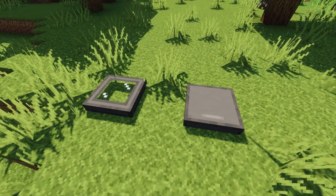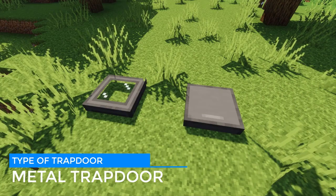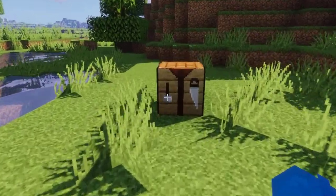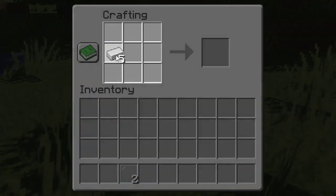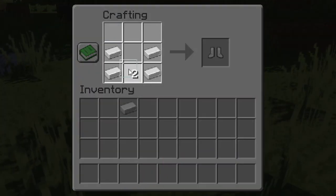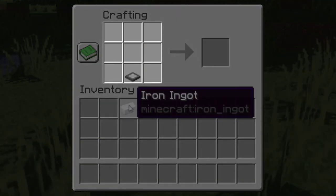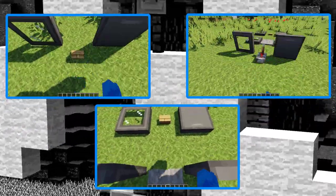The next new additions are the new metal trapdoors. First you have to craft the glass variation for the metal trapdoor, and after that if you add some iron to them it removes the glass.